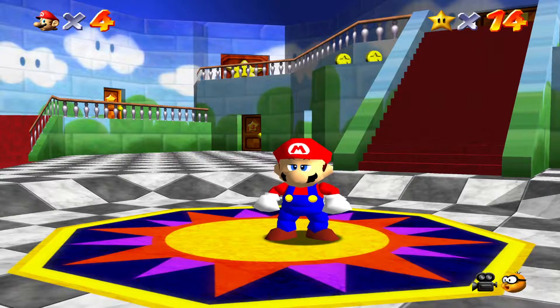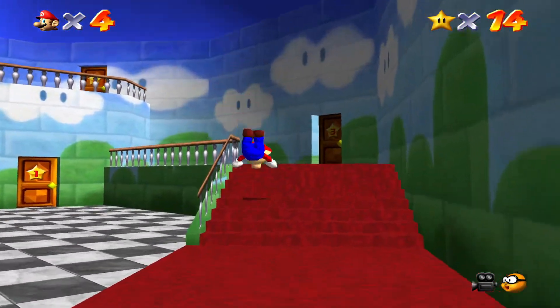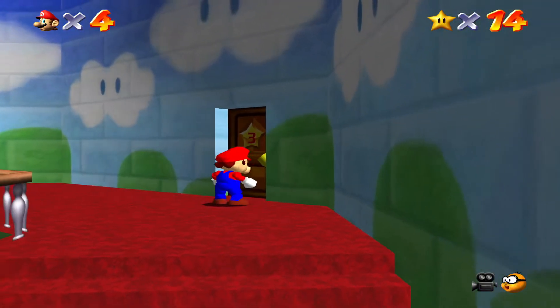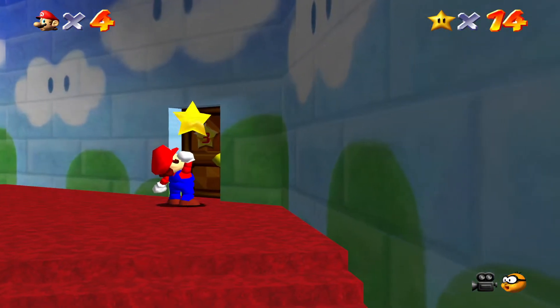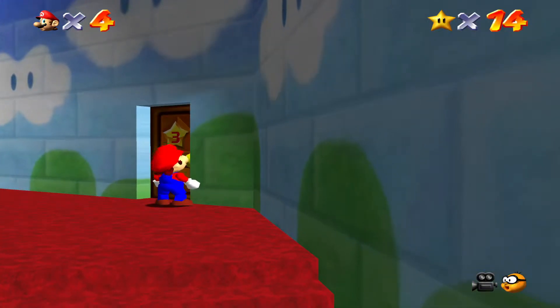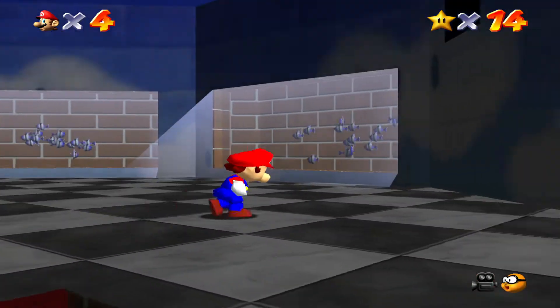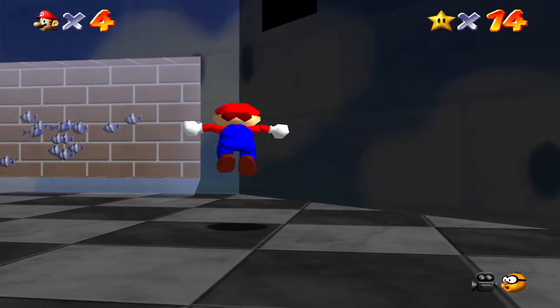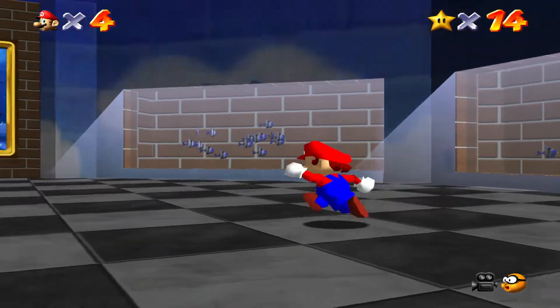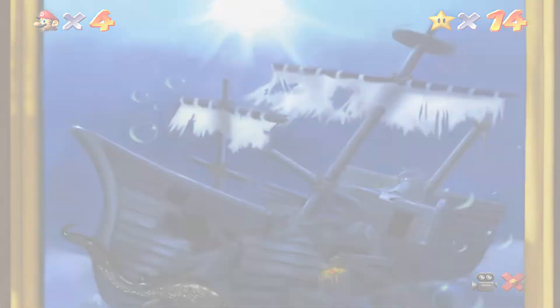Hello everyone, welcome back to Super Mario 64. Today is episode 3, Jolly Roger Bay. To get in here you're going to need 3 stars. Obviously at this point we have 14, no problem at all. So there is a secret castle star up here in this window, but I'm going to be saving those for later. Let's get started with Jolly Roger Bay.